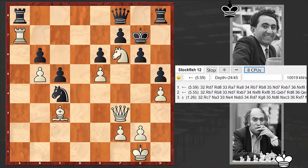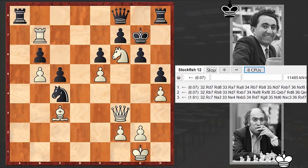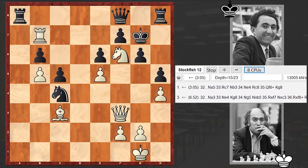Rook takes a7, knight takes c4, h4, rook a8 — and only here Tal played knight h5, which is allowing black to equalize. Already that's a draw. But rook b7 would put black in zugzwang. Or you can even play rook d7, and if rook d8, then this time knight takes h5 is winning. With rook b7 you are putting your opponent in zugzwang and winning easily.